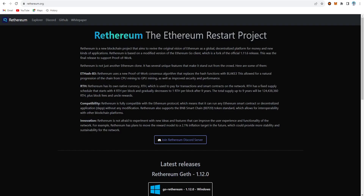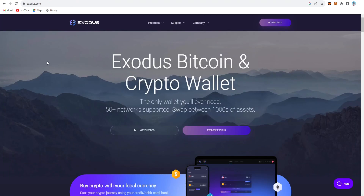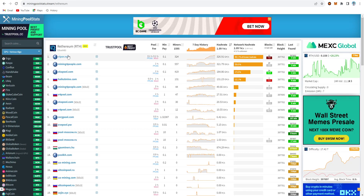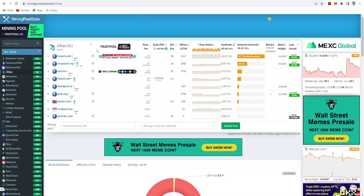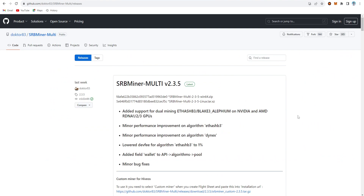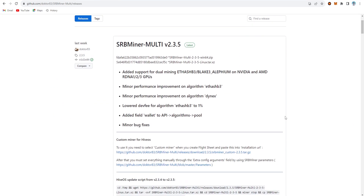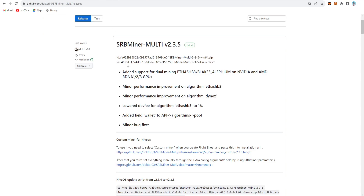For Rhedinium I'm using the MetaMask wallet and for Zilliqa I'm using the Exodus wallet. For the mining pool I'm using the Ekpool for Rhedinium, and for Zilliqa I'm going to use CrazyPool — you can also use K1 pool. I'm not using SRB Miner directly; I'm going to use it as a custom miner, like with Alirium. I'll be using SRB Miner version 2.3.5, the latest version available.